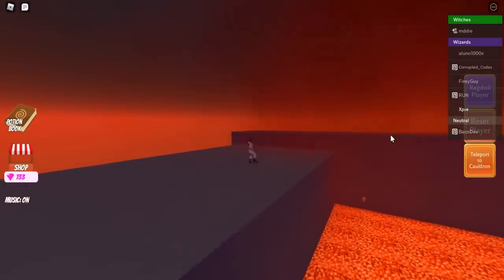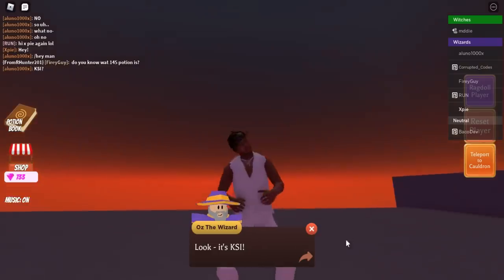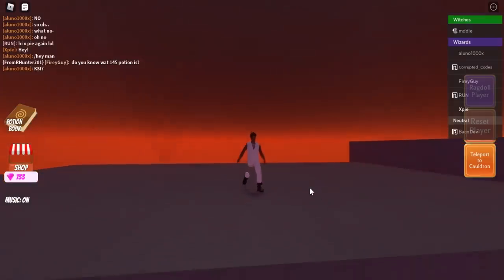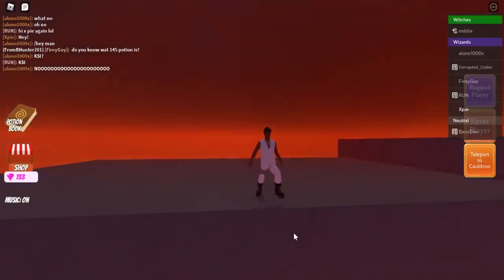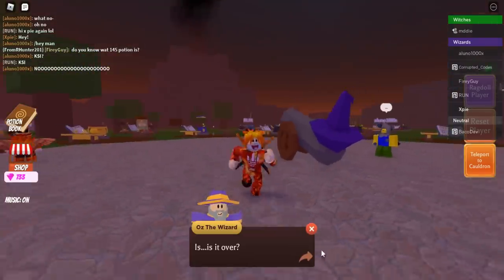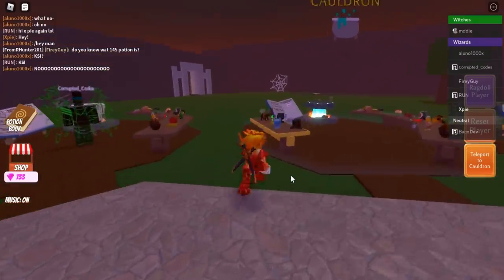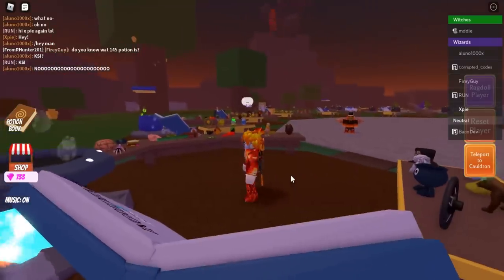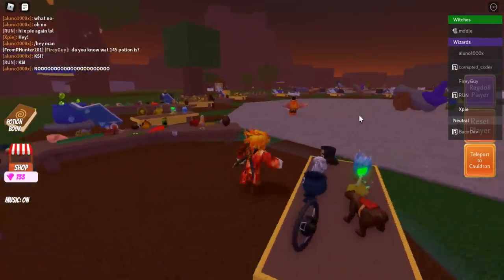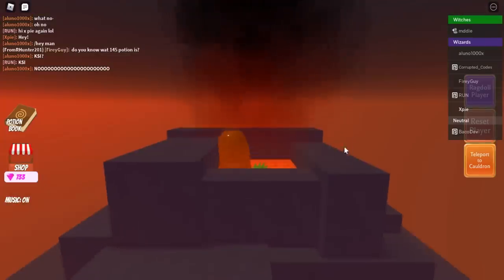Is that KSI? Oh no, he's going to sacrifice himself — no KSI! Oh, he's dead. Once KSI sacrifices himself into the volcano, a boss is going to spawn. It's like Mr. Rich where he tries to kill you, and you're going to need to put potions into the cannon in order to kill him. I recommend using something with chili.